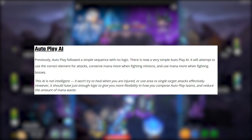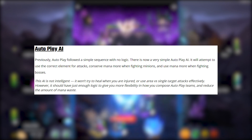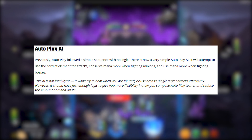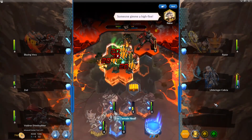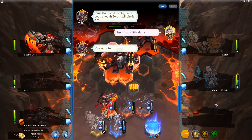Epic claims this AI is not intelligent — it won't try to heal when you're injured or use area versus single-target attacks effectively. However, it should have just enough logic to give you more flexibility in how you compose autoplay teams and reduce mana waste. I have noticed that mana waste is a thing of the past — previously, some mages and healers would blow all their mana on the first level, and I haven't been seeing that much lately.